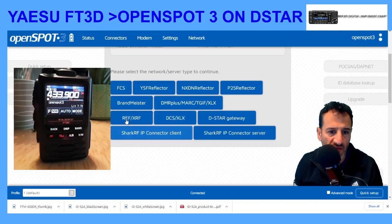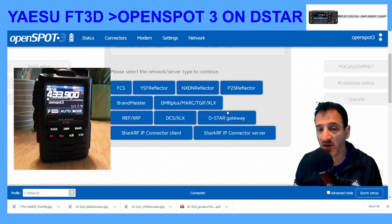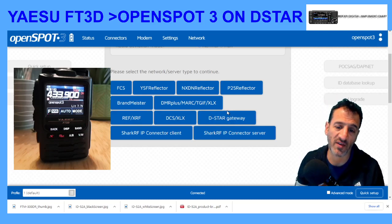So the crux of it is: Quick Setup, select the type of radio you're on — in this case a C4FM radio — then select the D-Star thing you want to connect to, which is reflectors, XRF, DCS, XLX, and these gateways. And away you go. Hope this helps. Please remember to subscribe. 73.